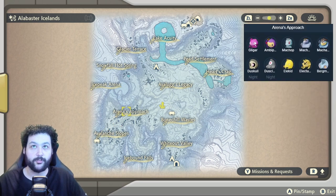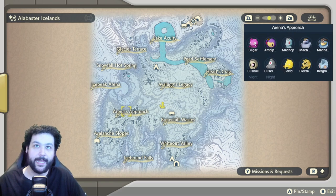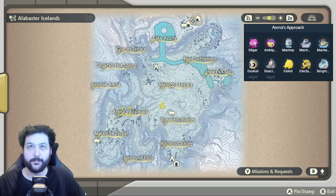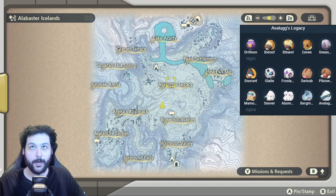Arena's Approach has the full Machop line with Alpha Machamp walking around, Gligar, Ambipom, and Elekid as the baby Pokemon. Our first Burmite appears up here, and you want Burmite to get an Avalugg. However, if you don't want to evolve a Bergmite, you can just catch a wild Avalugg here. There's also Snover, Abomasnow, the Alpha Mamoswine, and once you complete the story quest in front of Avalugg's Legacy, Mamoswine will spawn.